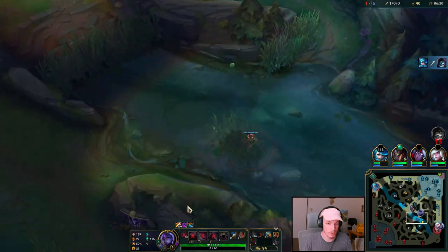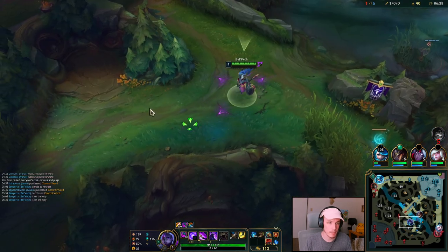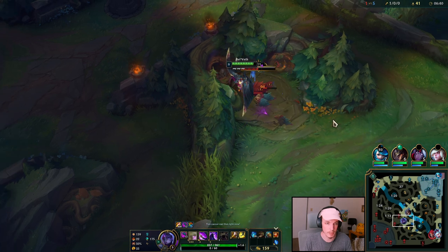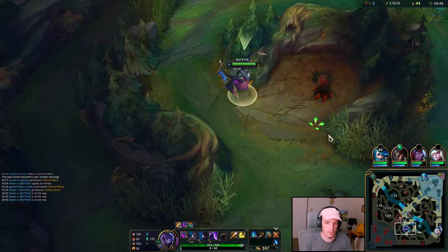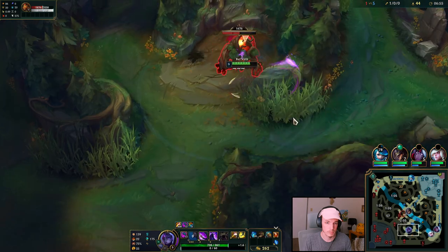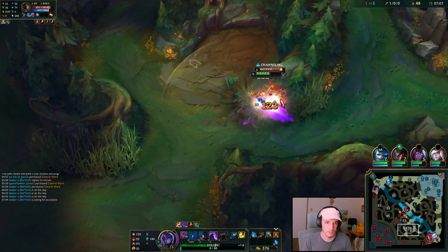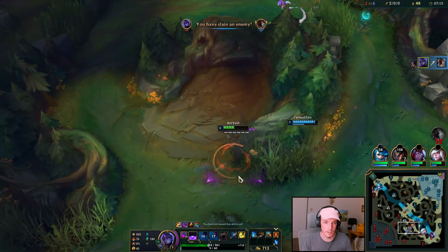Moving quite fast because I bought boots. Fiddlesticks is top — you're joking. Is he a mastermind or stupid? You tell me. Put a control ward right here, because he has no camps up there. He didn't know that. Alright, let's do his red buff too. I'm going to save my E so I can look for a play. Easy peasy. Now I don't want to mess with Cassiopeia here.